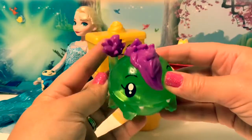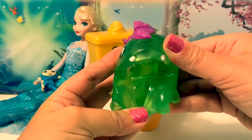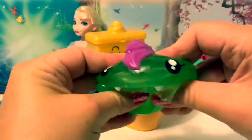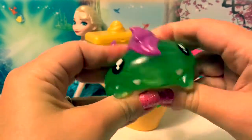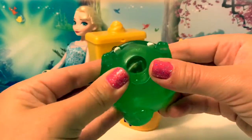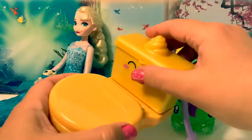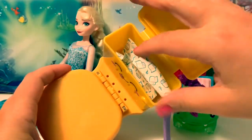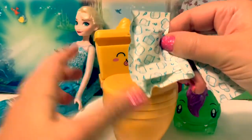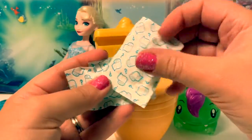Here is our little character. Ooh, it wiggles! And it's green and purple. Its mouth opens — it's all squishy. Do you hear the noise? It pops! Let's see what's in here. Here are three bags — they all have toilet paper on them with question marks. I wonder what's inside.